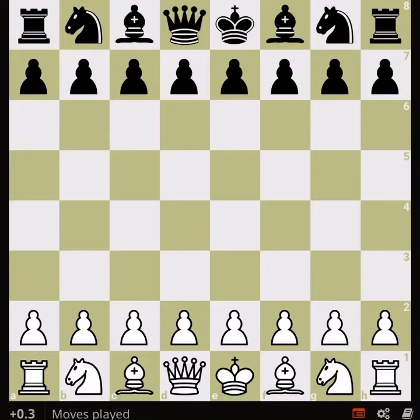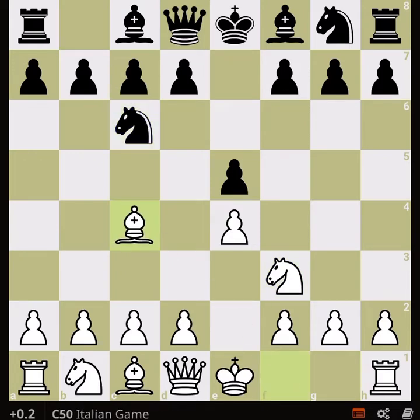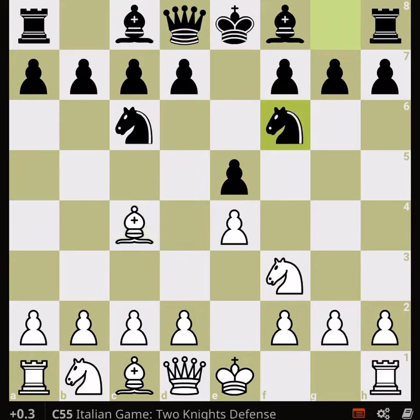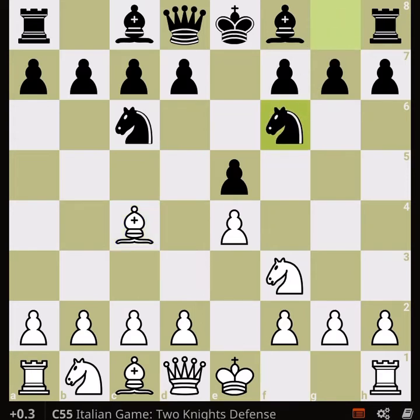Hi, we are here with another spicy opening in the Italian game. This time we are going to discuss the Fried Liver Attack in a series of videos — this is the first one, the spiciest version. Fried Liver starts initially like a normal Italian, then after the two knights defense we go knight g5. If black had played bishop c5 instead of knight f6, we could play d4 and a different type of game starts.